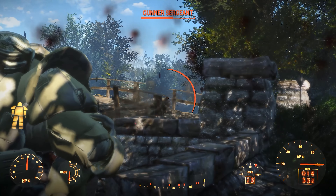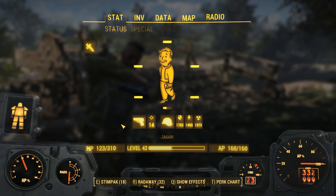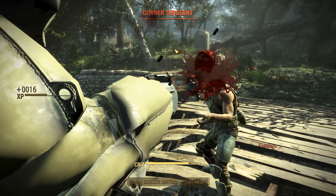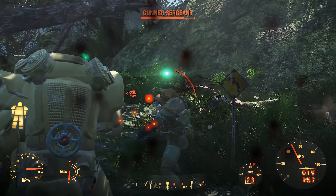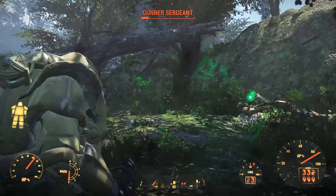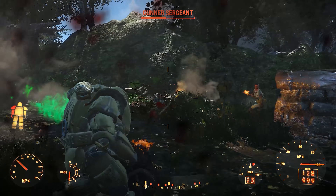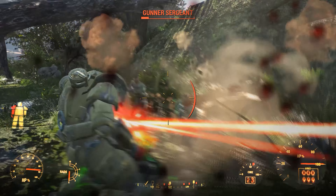Switching to the M2216 automatic — I forgot to reload, so switching to the M9 instead. The M9 actually has really high damage. I'm getting pounded but holding my own — in regular power armor I think I'd be going down a lot faster. Switching back to the minigun and just blasting heads, doing as much damage as possible.